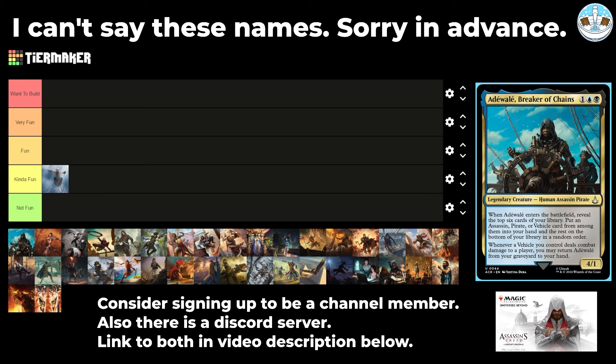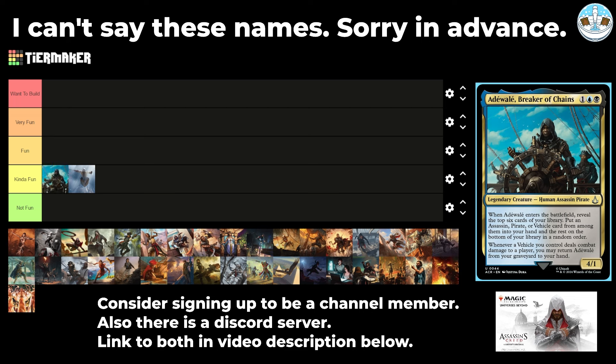Next up is Eidwal, Breaker of Chains — a 3-mana 4/1 human assassin pirate. When they enter the battlefield, view the top 6 cards of your library, put an assassin, pirate, or vehicle card from among them into your hand, and the rest on the bottom in a random order. Whenever a vehicle you control deals combat damage to a player, you may return a card from your graveyard to your hand. I think this is going to be great in the 99, but it's still more fun than just a lord.